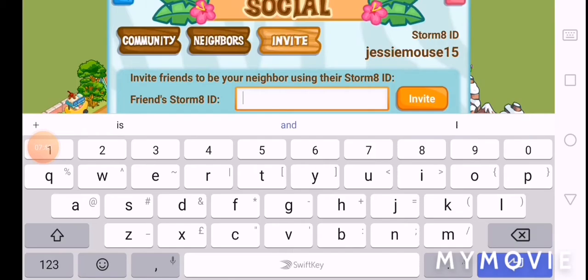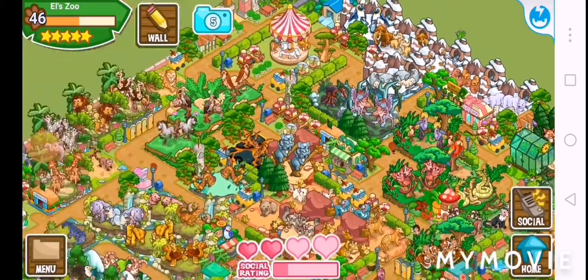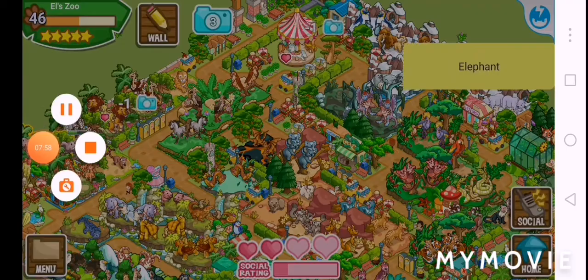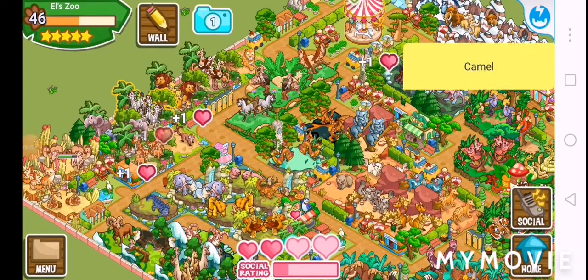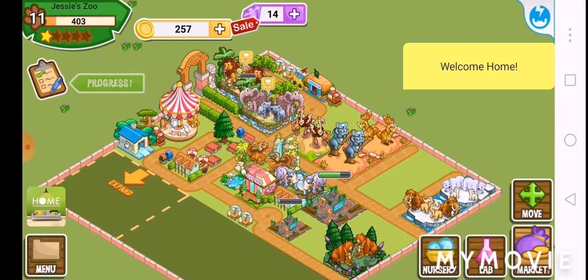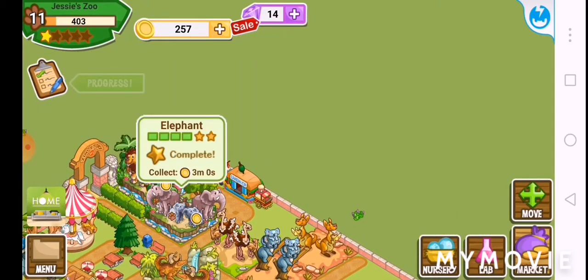This is how you send a friend request: go on social, then press invite, then just type in mine — jessemouse15 — and press invite. Make sure you install Zoo Story 2 — there's a first one as well but I recommend getting this one. Just tour this zoo too because I need some friends so they can give me stuff.